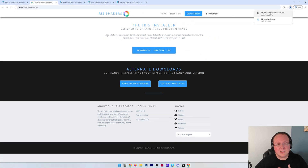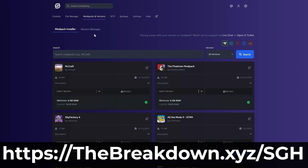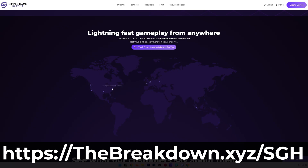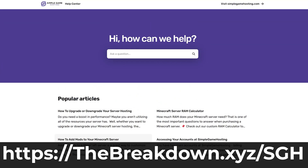While Iris is downloading, a quick message from our company, Simple Game Hosting. Go to the first link in the description down below, thebreakdown.xyz/sgh, to start your very own 24-hour DDoS-protected Minecraft server and start playing with your friends in just a few minutes. You can easily add mods, plugins, and modpacks to your server, and truly customize it any way you want, with one-click installation of hundreds of modpacks. There's even expert live chat support, so don't struggle to host a server — start your server the simple way at thebreakdown.xyz/sgh.